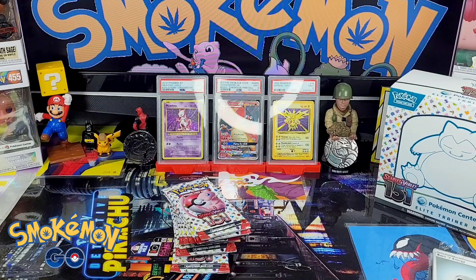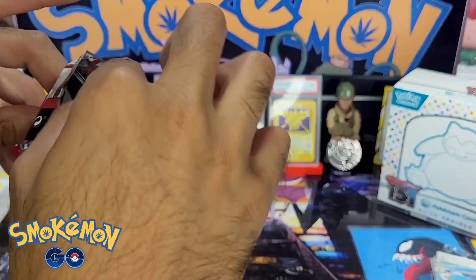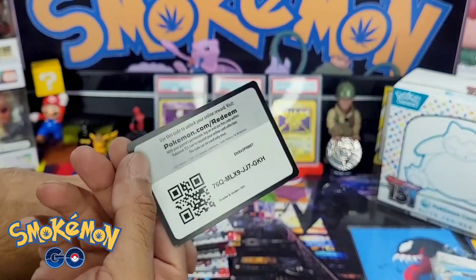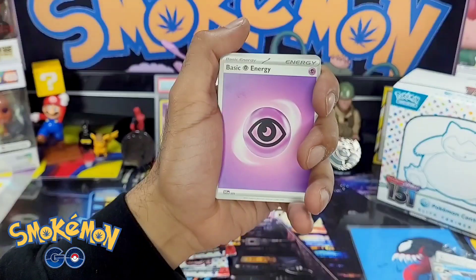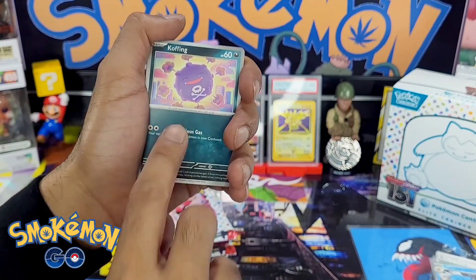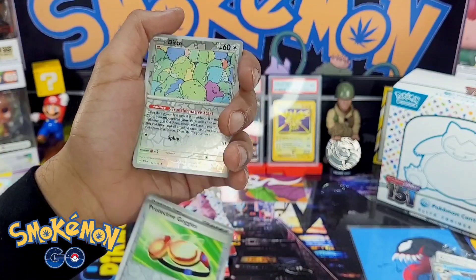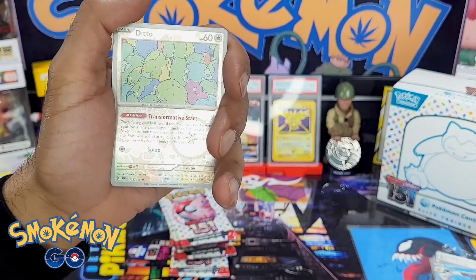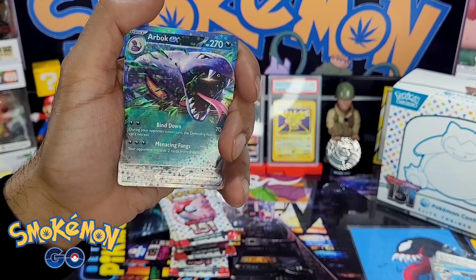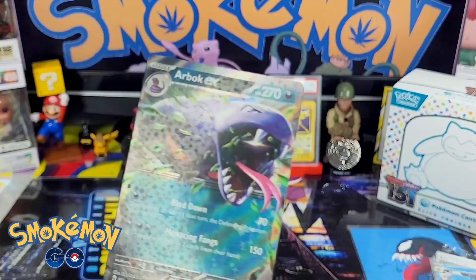Take a sip, might take a hit before we get into this third ETB pack. Let's see what we can get. Code card. Colourless energy, psychic — oh my god. Magikarp, Porygon, Electabuzz, Coffin, Hypno, a Hypno, Protective Goggles — that's a mad thing. And we've got an Arbok EX — aka Cobra! Not bad.